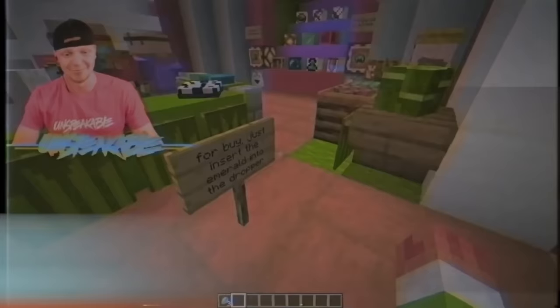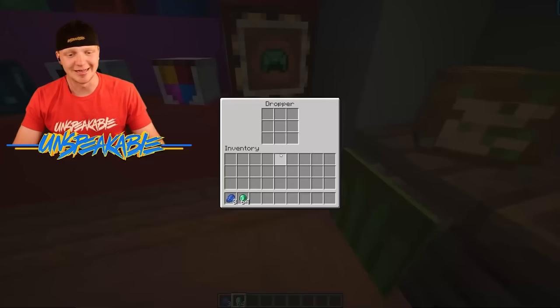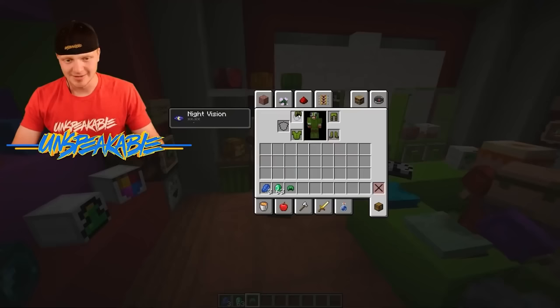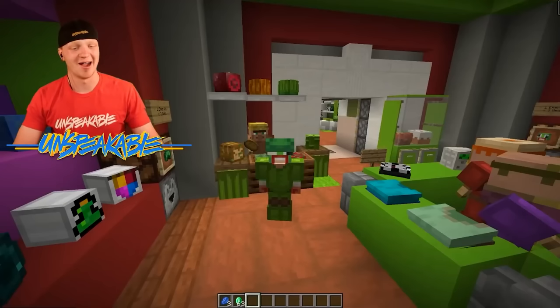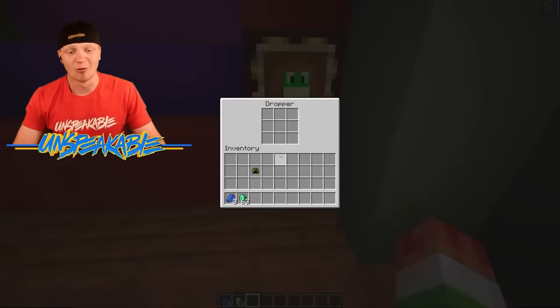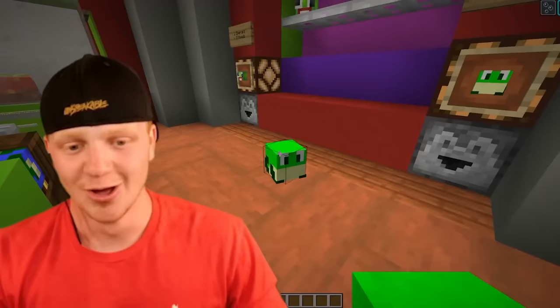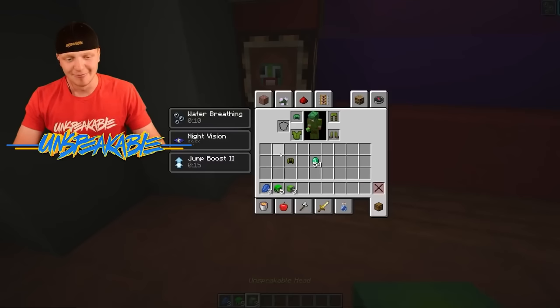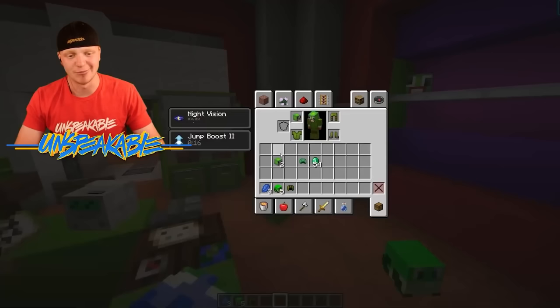For one emerald I can buy three unspeakable hats — let's try this. It took my emerald, and there they are! Take this off and put on my unspeakable hat. For one diamond I can get two backpacks; for one emerald I can get toy frogs. Take all my emeralds! For some more emeralds we can get unspeakable heads — I can throw this unspeakable head on. It's kind of the same head, but you know.